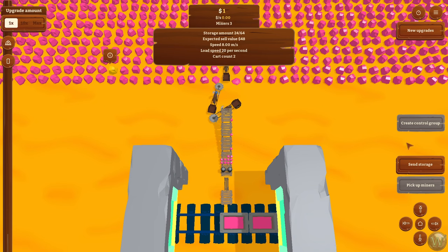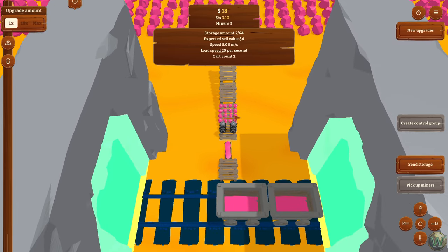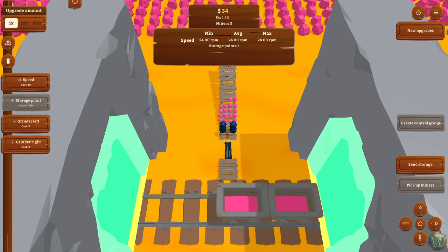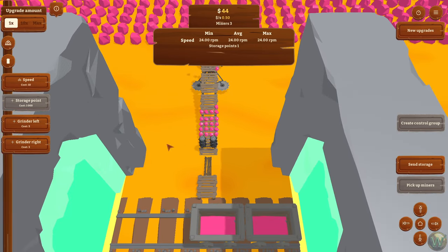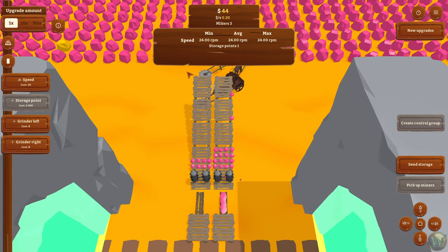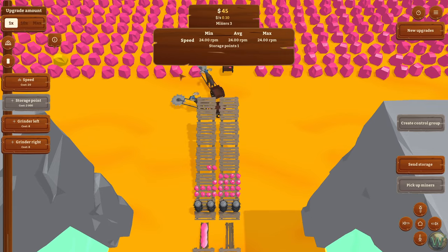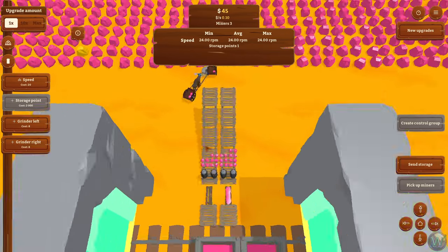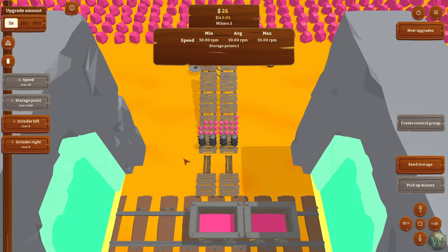We have a bit of money coming in. You can see the gems are backing up on the dock or loading platform. If you haven't clicked on anything, you have miner upgrades and grinder upgrades. We may want to add grinders — that'll add another grinder which will allow miners to deliver items to either one. I should also increase the speed because the three miners are overwhelming the grinders we have available.